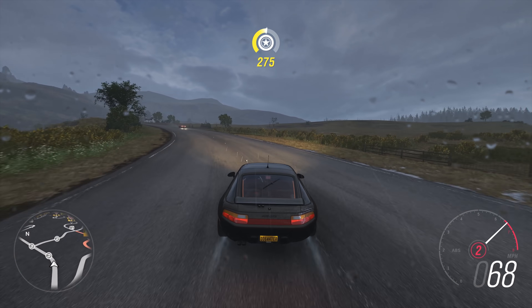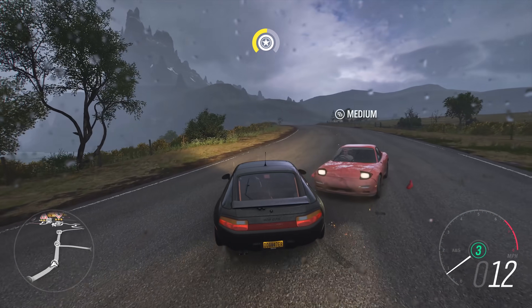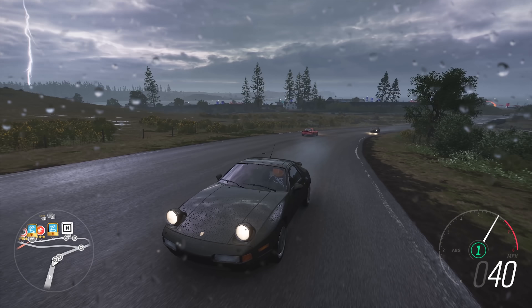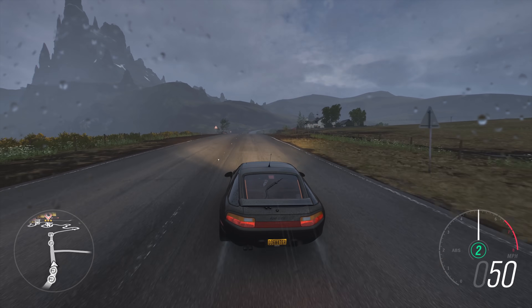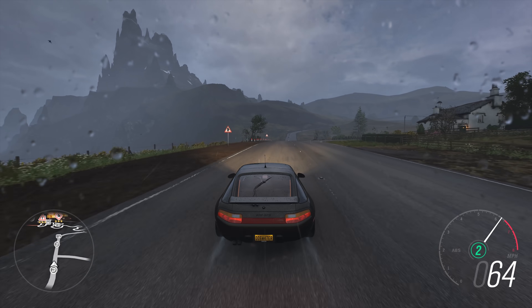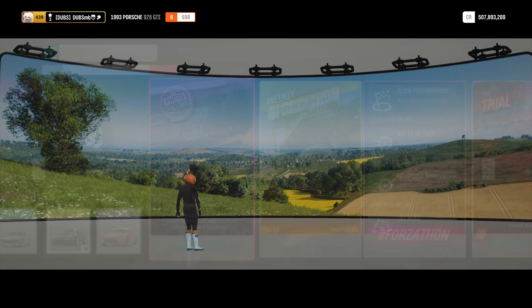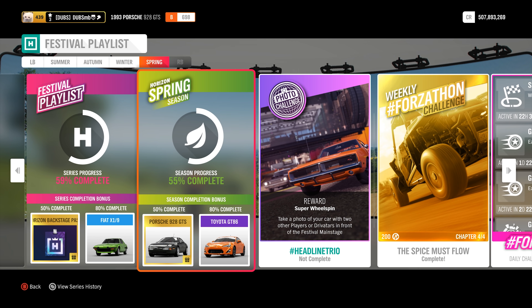Welcome to another video on the channel. For Forza Horizon 4, I'm driving a brand new car — this is a brand new Porsche 928 GTS. The way to get this thing is pretty easy: get 50% on the Spring Season, just do whatever you want to do and get yourself to 50 percent.